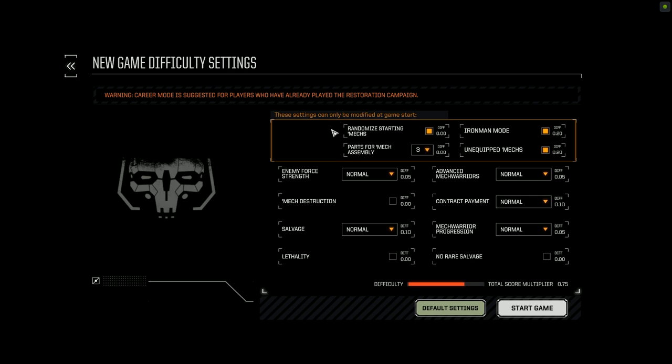First things first: randomized starting mechs. This is a fantastic option that's been added for those who enjoy playing career mode. You're not going to get an Atlas or a hundred-ton assault mech out of randomized starting mechs — they are limited to the same classes and weights as the default mech loadout. However, the combination of mechs you receive can be anything out of those classes, which does make the starts a hell of a lot more interesting.